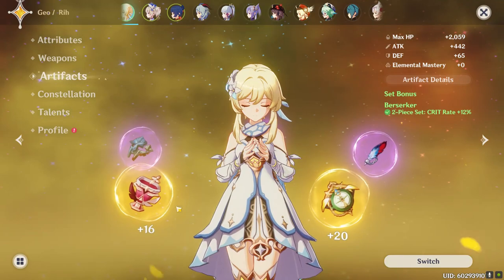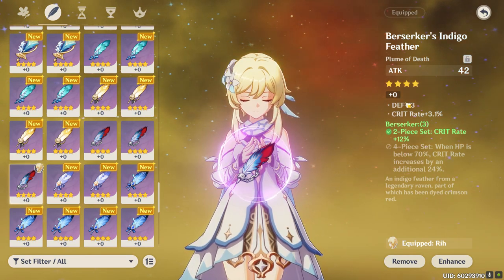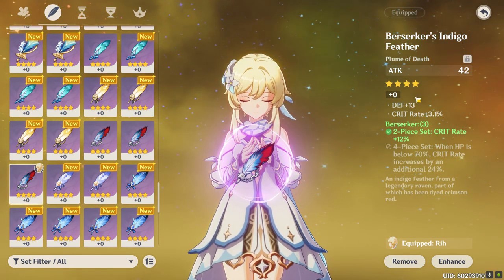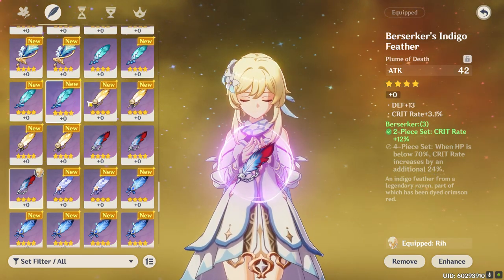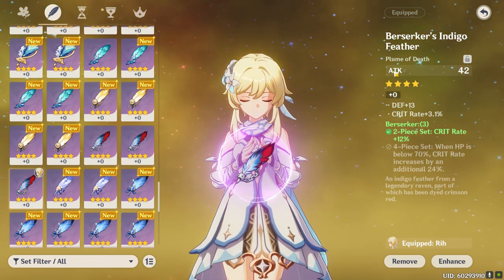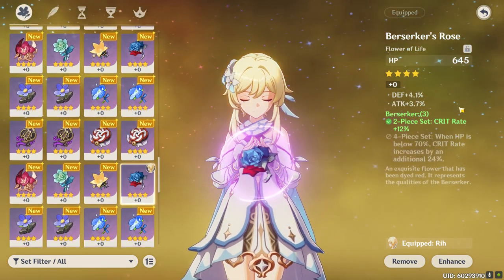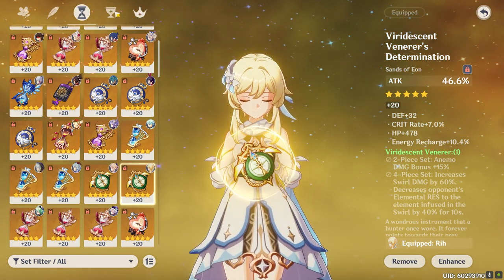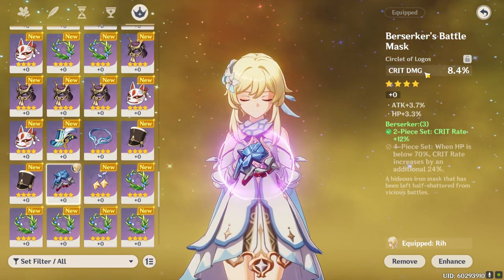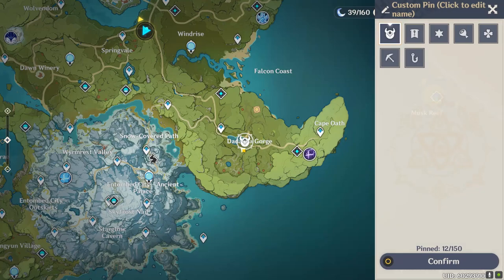For the Traveler, you want at least the Berserker 2-piece set effect for the extra crit chance, which is easy to obtain. For substats, don't get too hung up on it — crit chance, attack percentage, or crit damage are good but not strictly necessary. For main stats, level up the feather first for more damage. Level up the flower if you need more HP. For main stats prioritize attack percentage, physical damage bonus, crit chance, or crit damage in the last slot. There is also a really easy Berserker's Feather to obtain by completing a quest shown on screen.